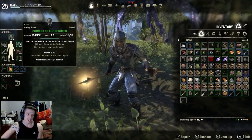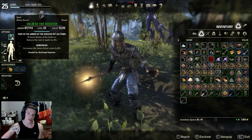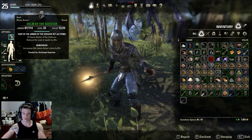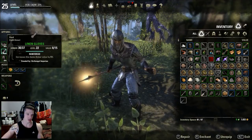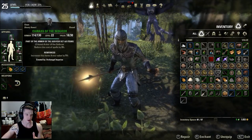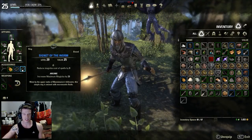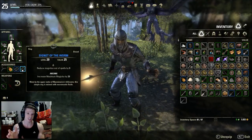For gear I'm wearing two heavy - the helmet and chest mainly for the big armor boost - and you get huge benefits from the heavy armor passives, then five light. It's all meant to be the Seducer set, so everything costs three percent less Magicka. The amulets and rings all reduce costs as well.